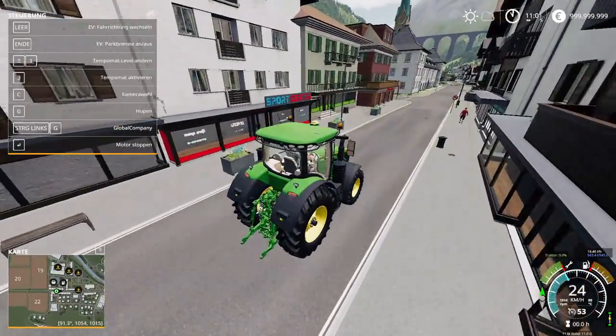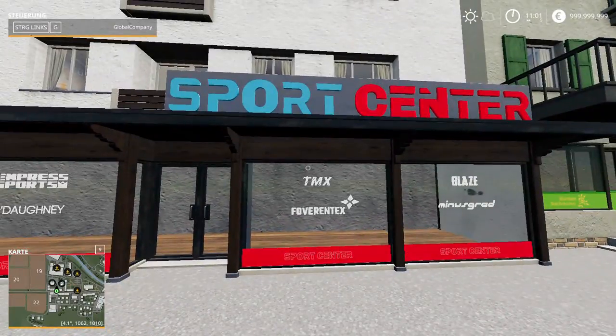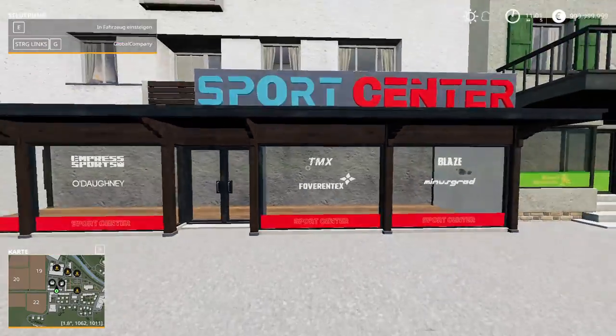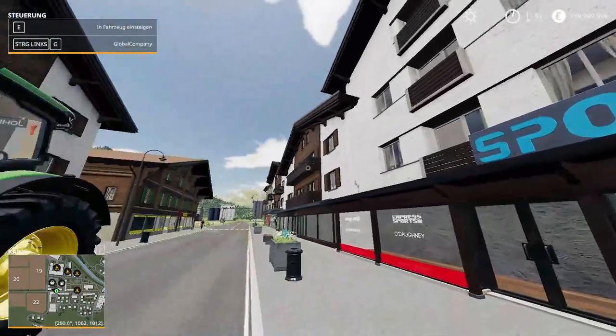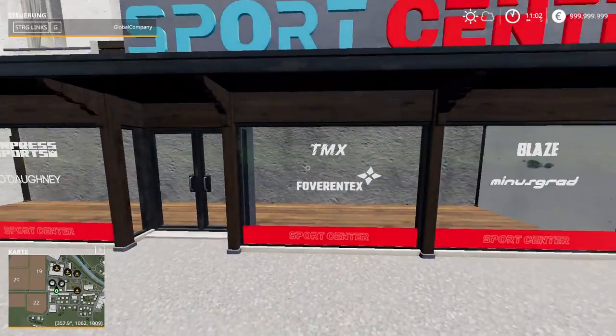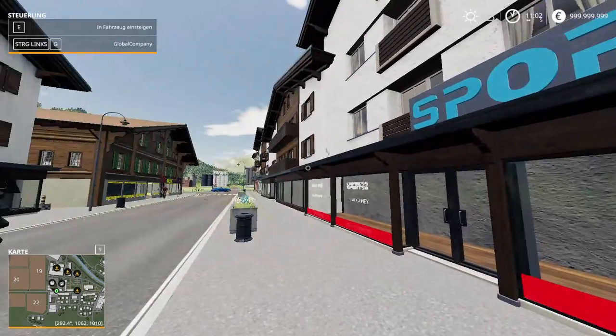Over to our left, we have the sports center here - TMX Vortex. That was the blue building that we have seen where they make equipment for this shop - sports center.